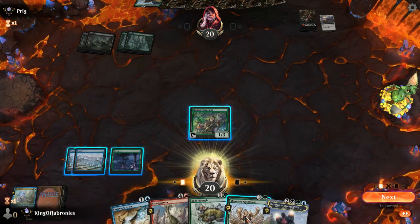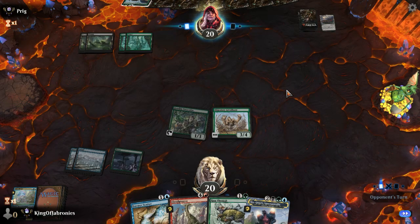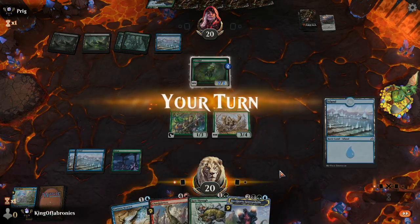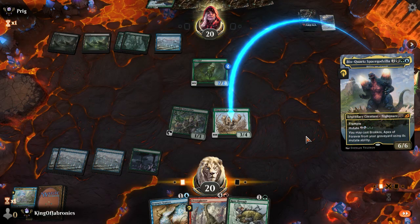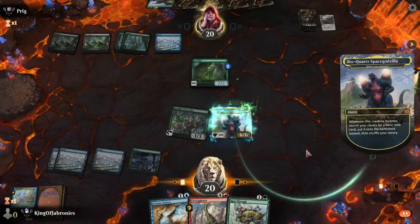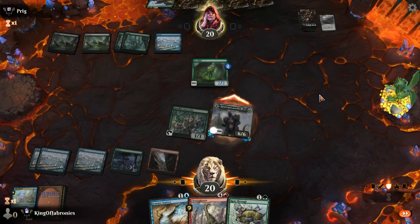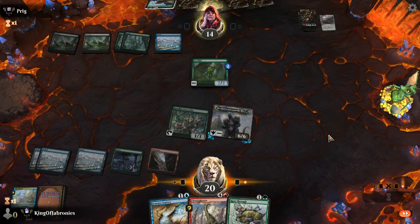That was dumb — I messed this one up. Casting Greathorn now. Might just lose because of that misclick. At least I can save Essence Scatter for the Greater Sandworm. Brokkos is a fine mutate target. Getting a land at least. Messed this one up really badly — could have got an extra card from that Parcel Beast. What was I thinking untapping the Glimmer Bell? Now I don't have to mutate anymore since I want to have a different game plan going forward.